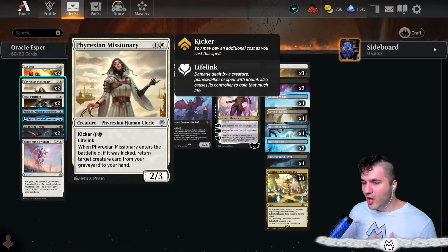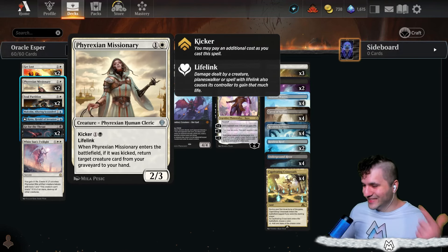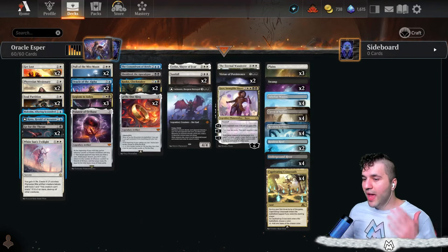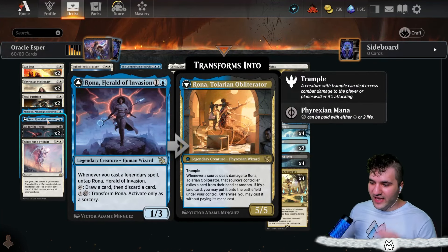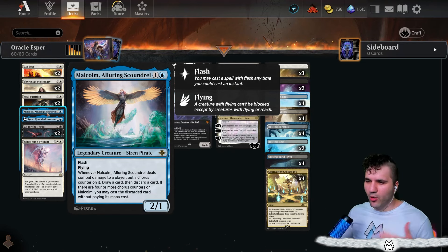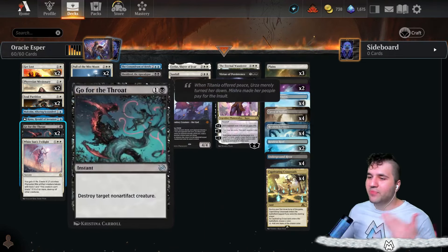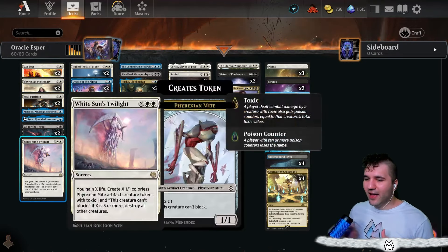The Phyrexian Missionary is really really good - it's got lifelink which helps because we do have things going into the graveyard and creatures can die. We run Malcolm and Rona as silver bullet legendary creatures. They both help you draw a card and discard a card. I prefer Malcolm because it does a little bit more damage and gives more upside later, but I still like Rona. Plus they're legendary so we're running both.